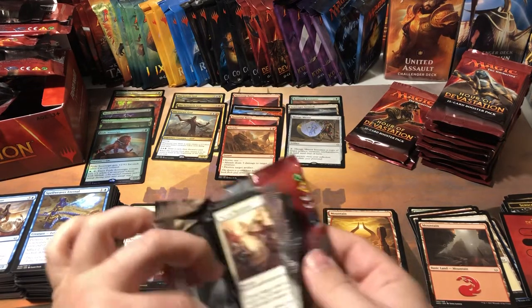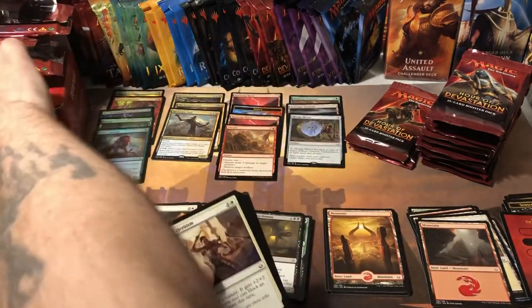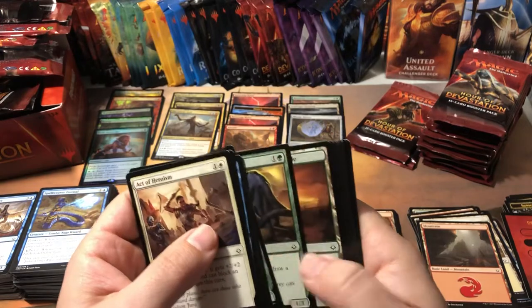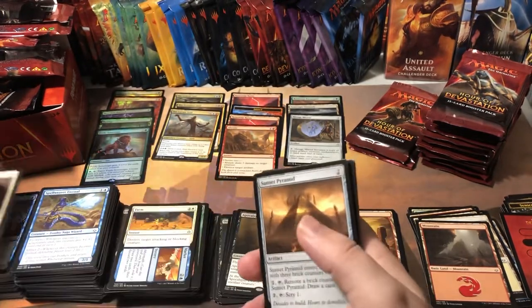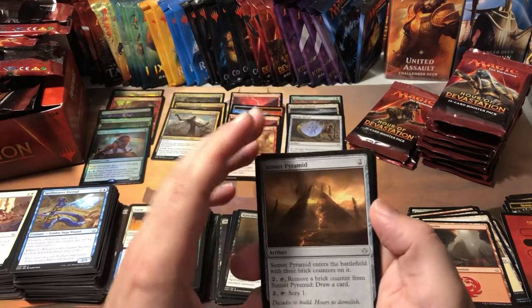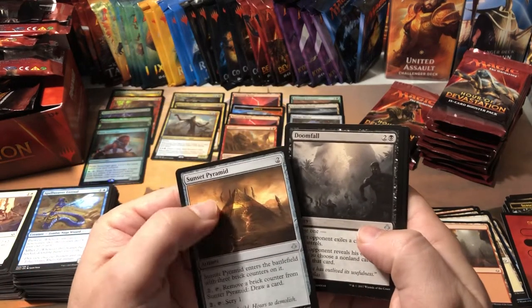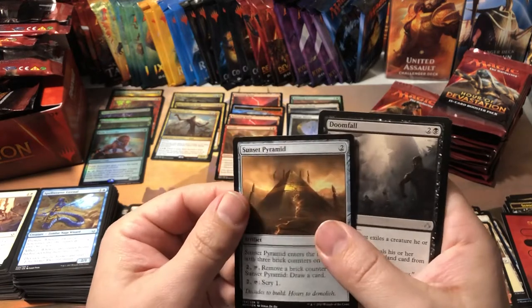It's just ridiculous that rare cards are coming in at 13 or 14 cents. Come on Wizards, you've got to do something to make the sets a little more valuable. The mythics are just killing it. Take out the mythics, make everything rare, put in box toppers every two or three boxes — yeah, that's how I would fix it.